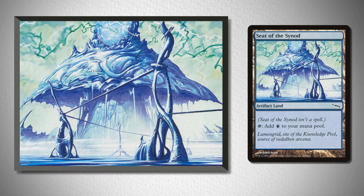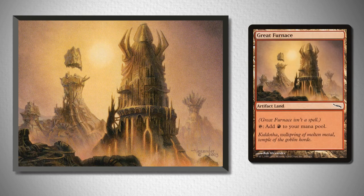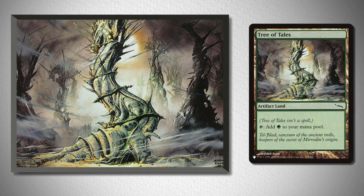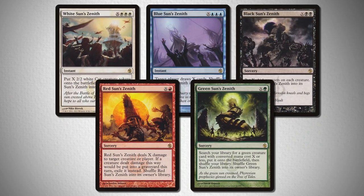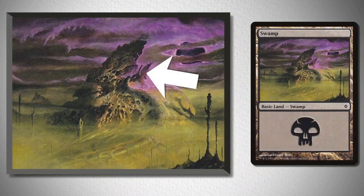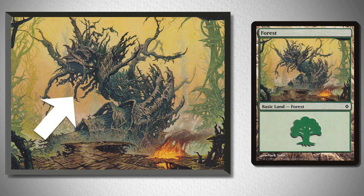In the original Mirrodin, there was a cycle of artifact lands released that were significant locations in the plane: Ancient Den, Seat of the Synod, Vault of Whispers, Great Furnace, and Tree of Tales, and they are regularly referenced in the Mirrodin artworks. During Mirrodin Besieged, you get to see those locations again in each of the Zenith Cycle, and then you get to see their tragic remains in the next set, New Phyrexia, when each of the five lands has the remains of what happened to each of the artifact cities after they were compleated by the Praetors.